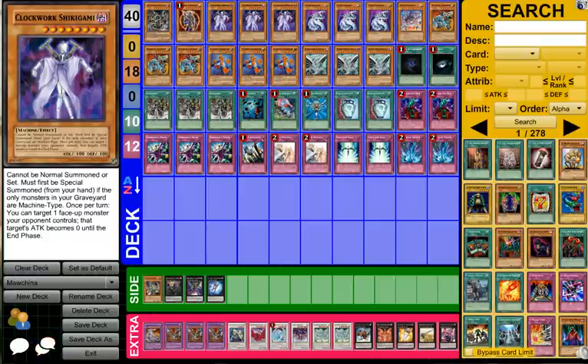If you're unfamiliar with Clockwork Shigeyami, we're gonna go with this card first because this is what runs the deck and this is what makes the deck really good. It can't be normal summoned or set — it must be special summoned from your hand if the only monsters in your graveyard are machine-type monsters. Once per turn you can target one face-up monster your opponent controls; that target's attack becomes zero until the end phase.